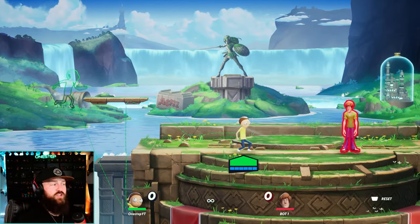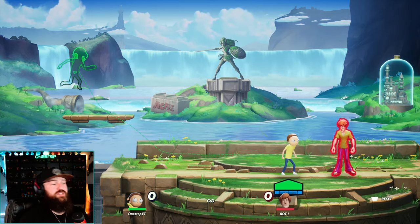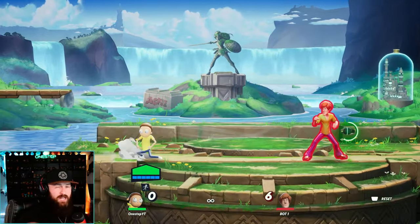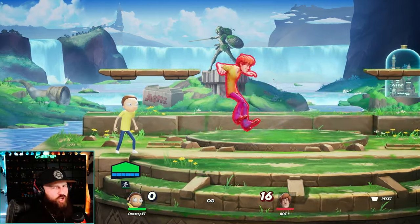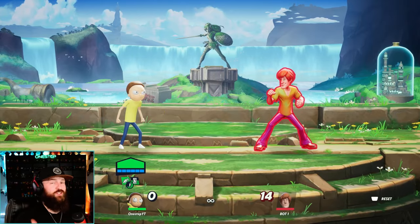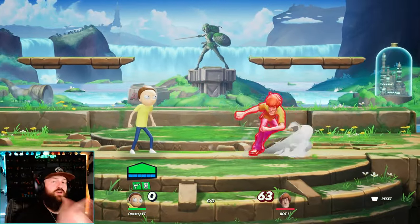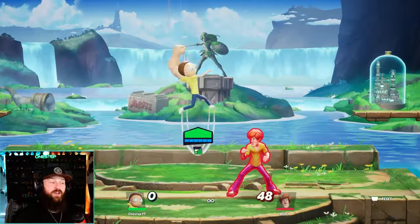With your save point out, you can go right back to it automatically, or manually choose to go back by pressing down special again. A good strategy is to put out the save point, then rush your opponent — if you mess up, just go right back there. Kind of like a freebie. Morty's side attack in the air can be charged and hits twice — really good kill potential. His down air is great, and so is his up air, which ignites your opponent making them take damage over time. Morty's got a really good side air, down air, and up air.